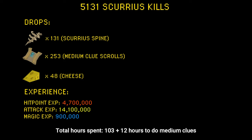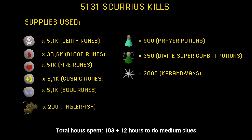When it comes to experience, this is just an estimate: about 4.7 mil hitpoints XP, 14.1 mil attack XP, and about 900,000 magic XP. Supplies used: 5100 death runes, 30,600 blood runes, 51,000 fire runes, 5100 cosmic runes and soul runes, 200 anglerfish, 900 prayer potions, 350 divine super combat potions, and about 2000 karambwans.